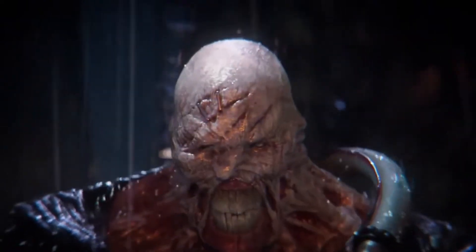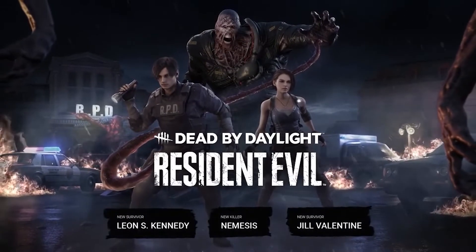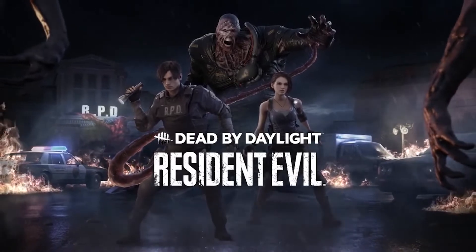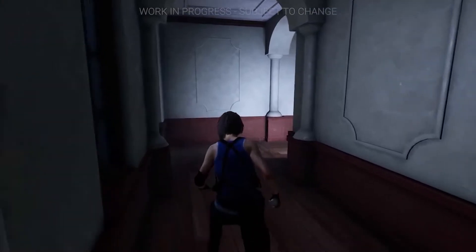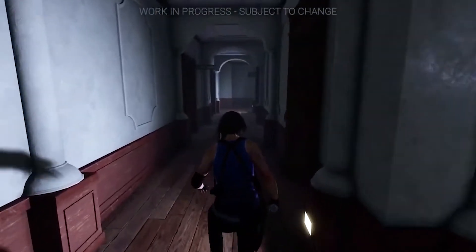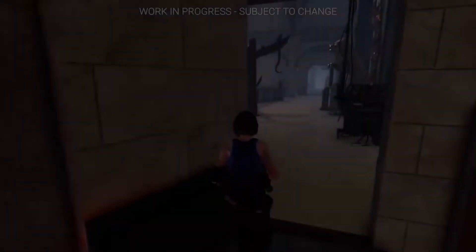First of all, most importantly, what comes as part of this chapter in terms of map, killers, and survivors. So let's start with the survivors. This whole package is very much remake-inspired, so it makes sense to reach into both Remake 2 and Remake 3 and pull Leon and Jill as the two survivors as part of this pack.